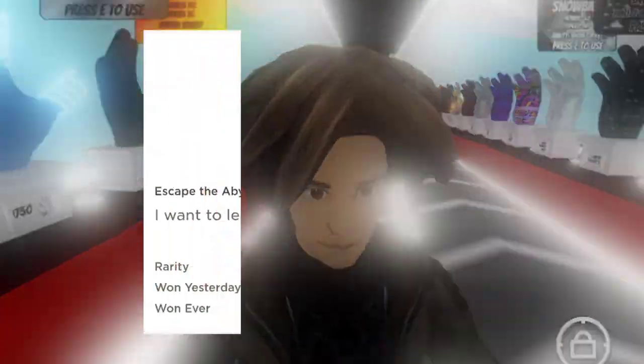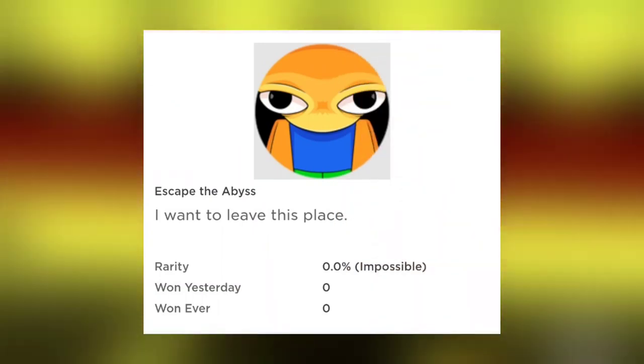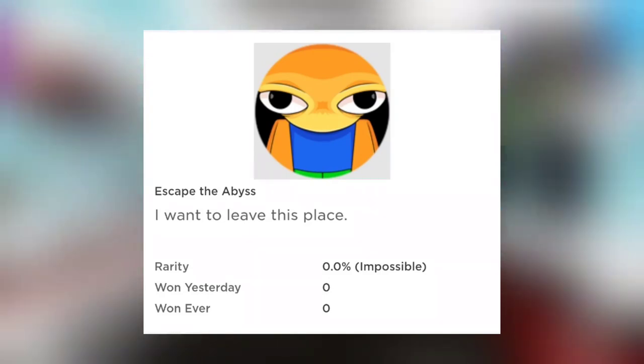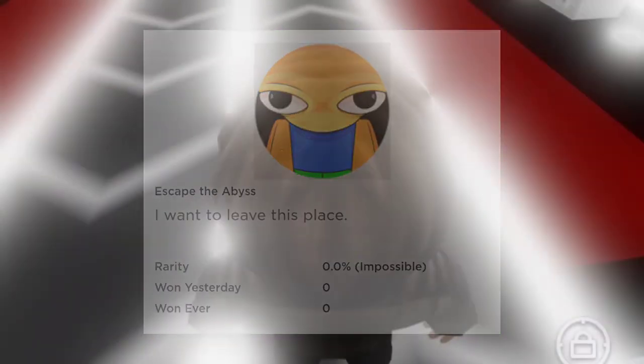You can obtain it after the new update, and the method of obtaining it is very simple. As you can see, the name itself says 'Escape the Abyss,' and the description reads 'I want to leave this place,' which is another reference confirming that you have to escape the abyss. What you have to do is fall off from the map and land on a particular spot.